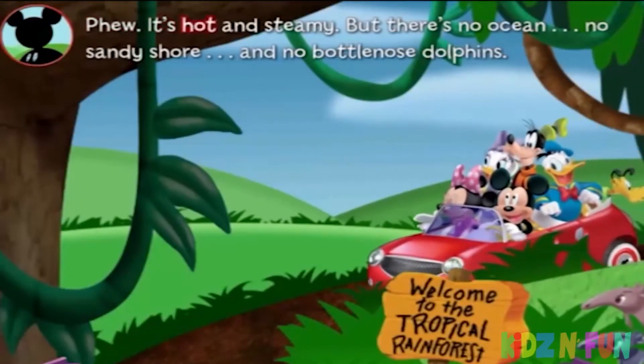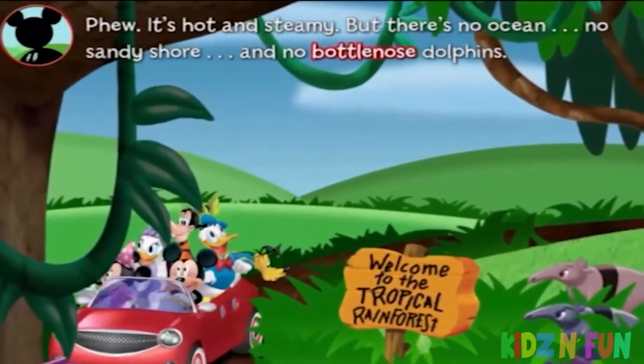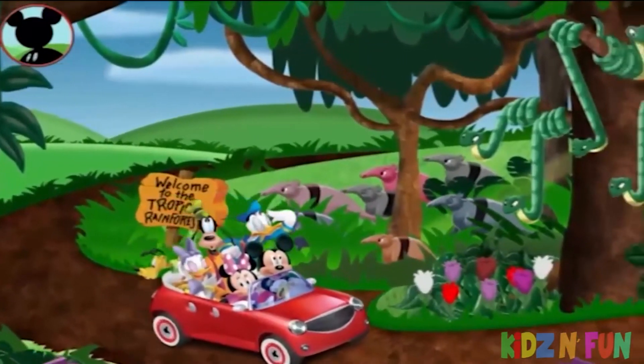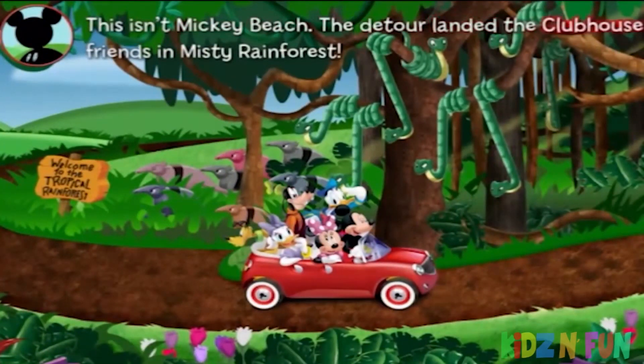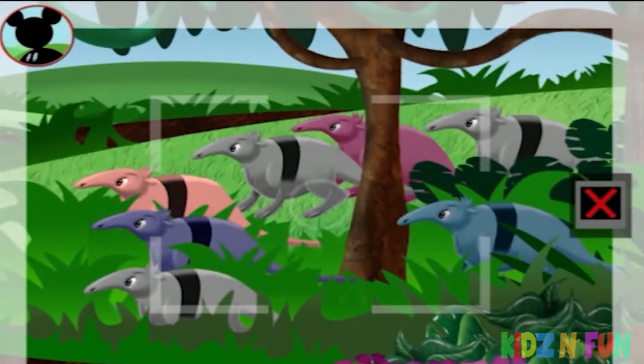Phew, it's hot and steamy. But there's no ocean, no sandy shore, and no bottlenose dolphins. Are we there yet, Mickey? Sorry, Goofy, not yet. This isn't Mickey's beach. The detour landed the clubhouse friends in misty rainforest. Don't think I'll see a bottlenose dolphin here. But maybe I could get a picture of a group of seven rainforest animals. Can you find seven animals? Touch them to get a closer look. Those are anteaters. Is this a group of seven? Touch the animals to count them.